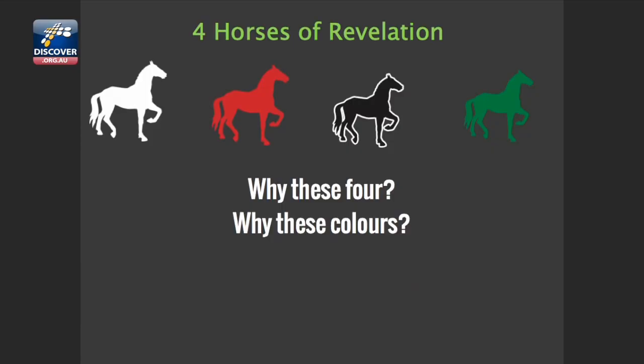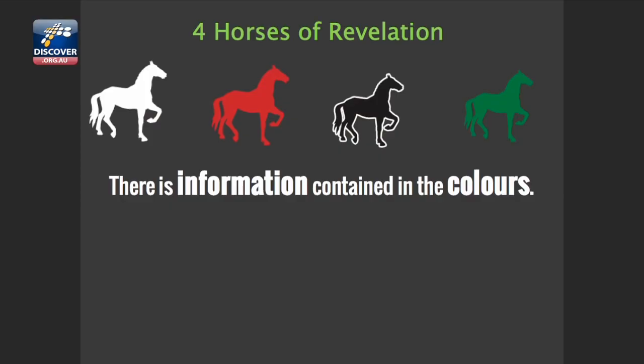Here's my simplest explanation of the book of Revelation, especially the first four horses of the apocalypse. The question is, why these four? Why these colors? I'm going to submit to you that there is information contained in the colors. God is not trying to confuse us, and He's not just throwing colors out there. There must be a rational justification for why He picked these four.